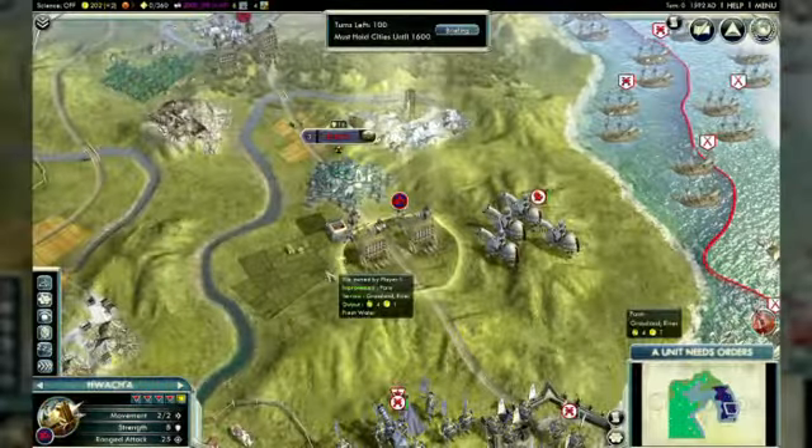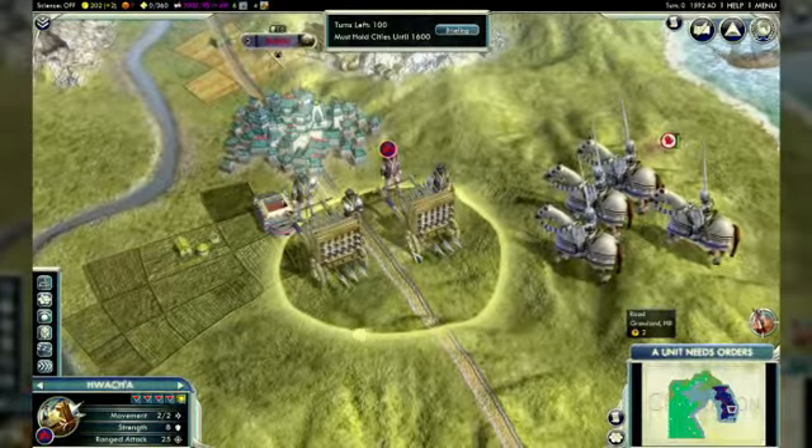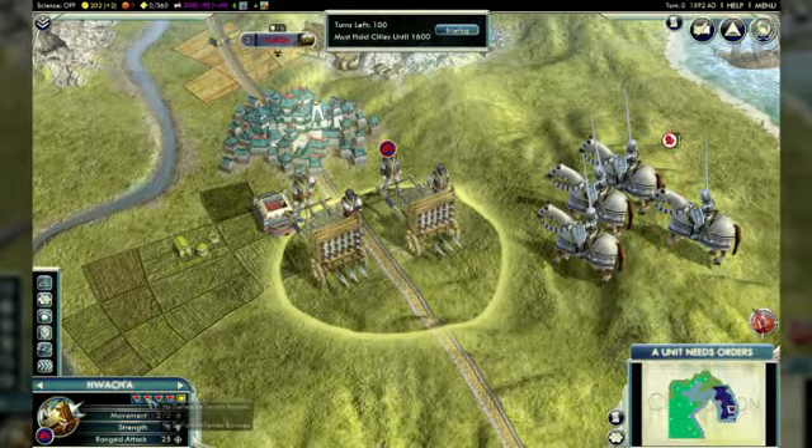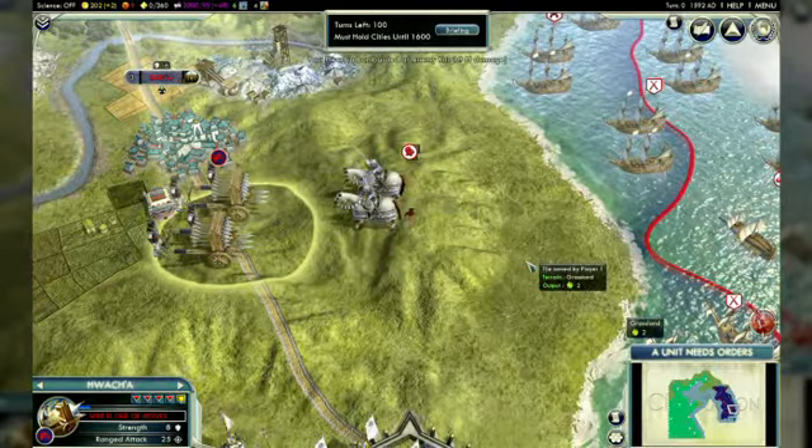A technologically sophisticated civ like Korea deserves some advanced weapons, like this Hua Cha. This is more powerful than the trebuchet it replaces, and there's nothing quite as fun as besieging cities and scattering enemies with rockets while your enemies are merely slinging rocks.